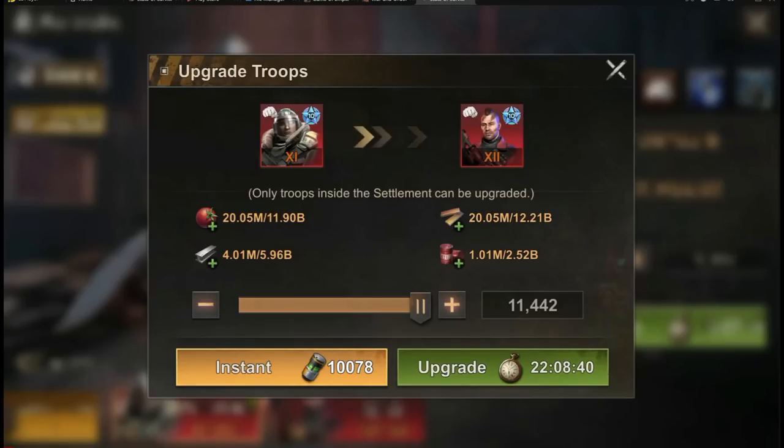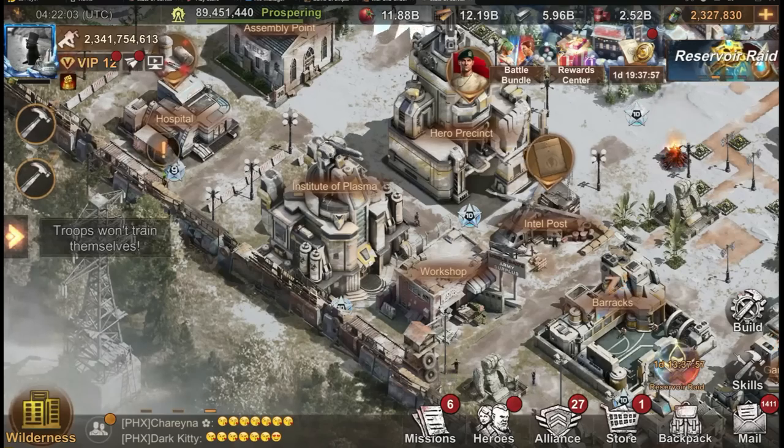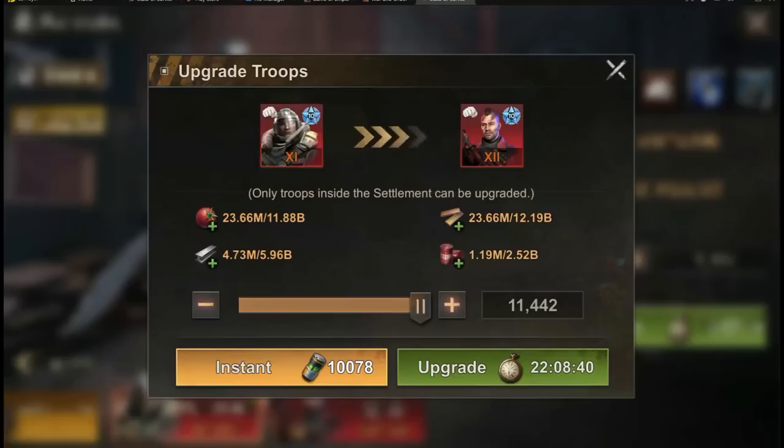I checked and saw the cost — as you can see, it's 20 million to upgrade. Then all of a sudden, I don't know why I tried to be clever and went back in and upgraded the skill again to level 9, which is supposed to give me 5% less resources.